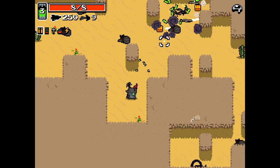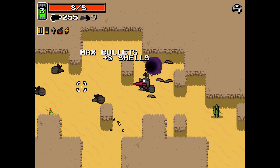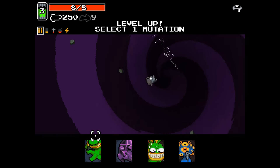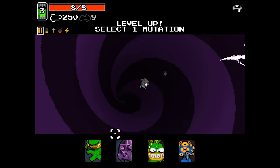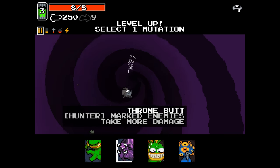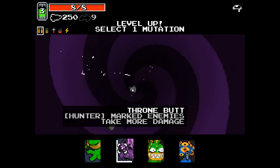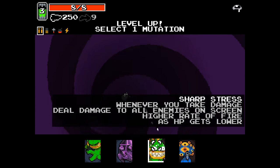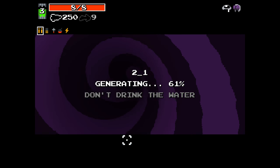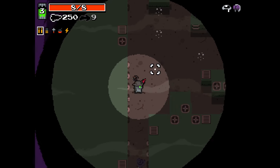People keep telling me if you click twice you can change the direction of the bullets. I know — it's just that when it comes to playing the game, sometimes you'll forget to do these things, or sometimes doing these things won't actually make a goddamn bit of difference. So who cares, we all get on with our lives. Marked enemies take more damage — why not. I guess we'll try it; could be good against bosses.